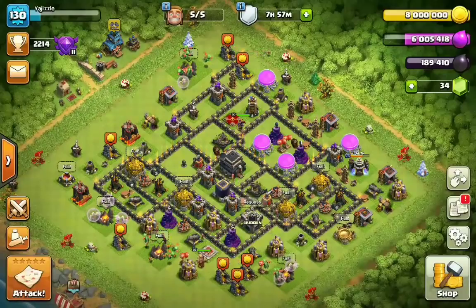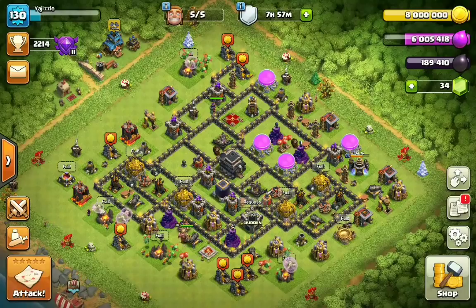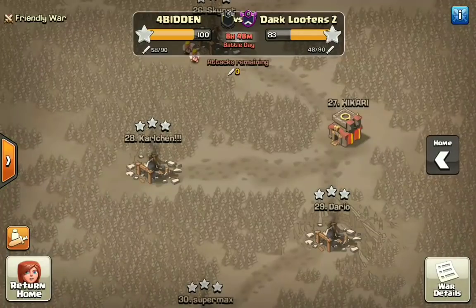What's going on guys? This is Riggs from Clashing FFS bringing you not only a brand new video but a brand new attack strategy that is just now hitting the war scene. This is the Forbidden vs. Dark Looters Z CWO Week 4 matchup, and there's an attack strategy going on right now that is taking the war community by storm.